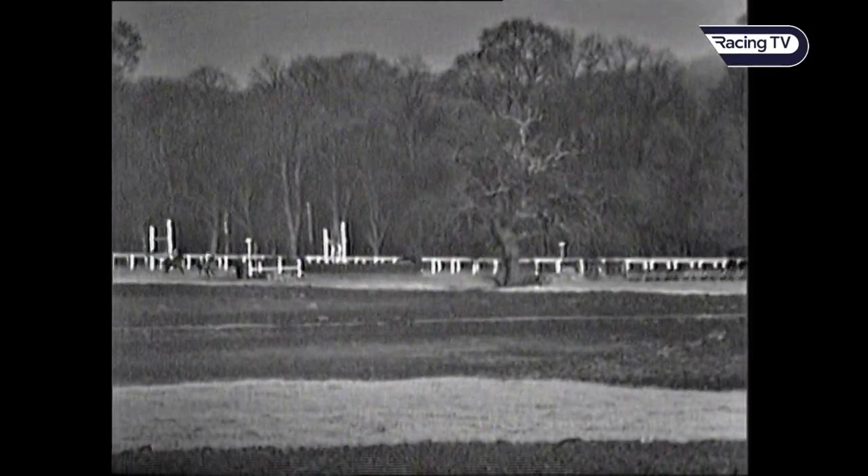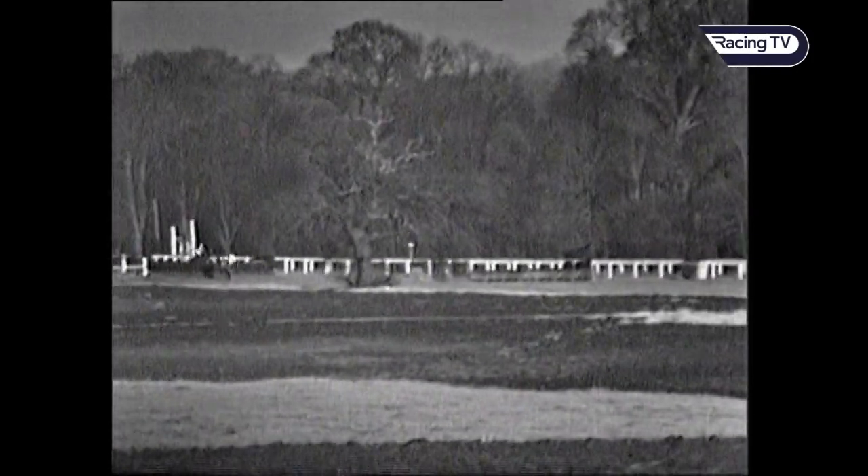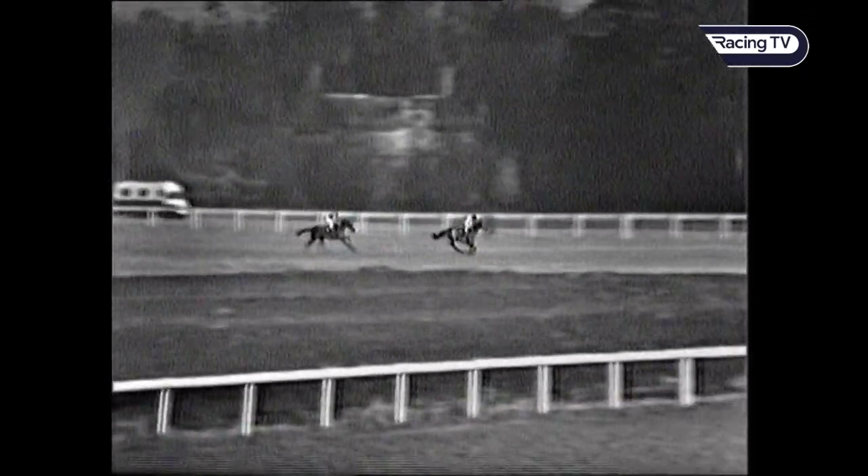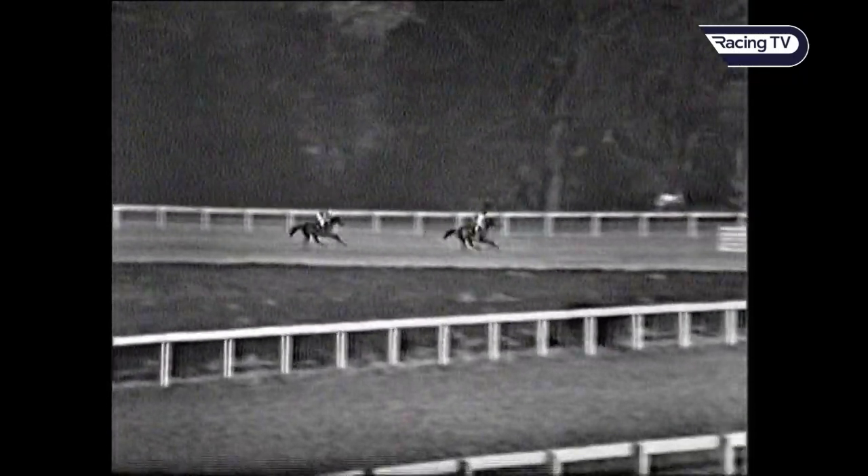Dunkirk almost a fence in front. Arkel taking this fence now, then Dormant taking it and then Arctic Ocean. And Dunkirk over that one, slipped a little bit on landing but recovered beautifully — he's almost a fence clear. Arkel coming up to the next one, Dormant just behind him jumps it third and then Arctic Ocean fourth. And Dunkirk coming to the next, jumps it smoothly, gets away from it very swiftly indeed.